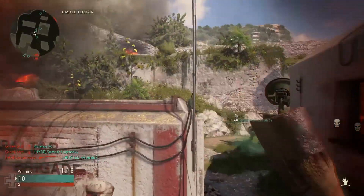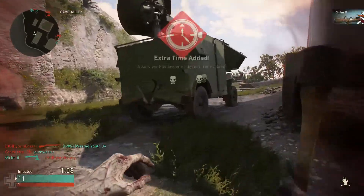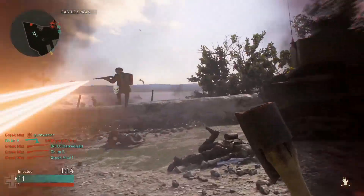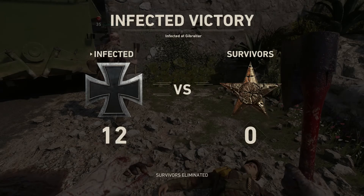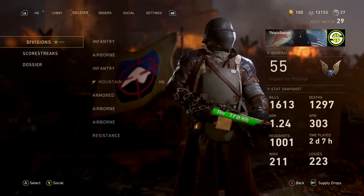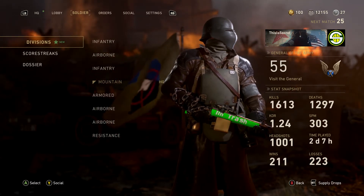This axe looks cool — what is the animation for it? It's pretty weak. Got him! I like this, this is fun. They need to make this permanent. That camo — I must have made that in the paint shop update, yeah the paint shop update came out.